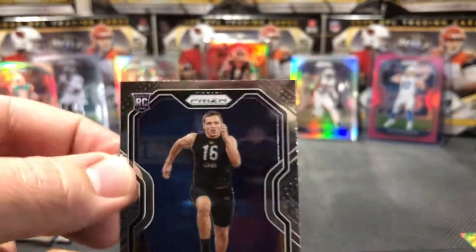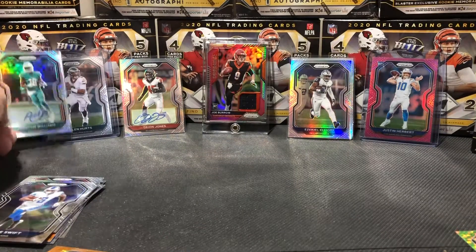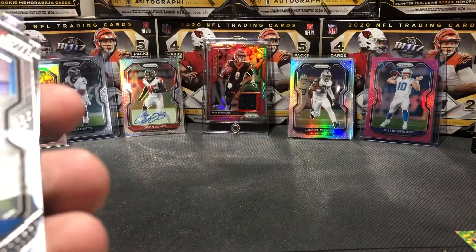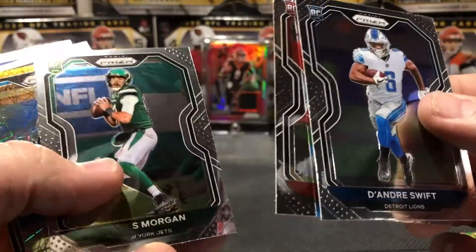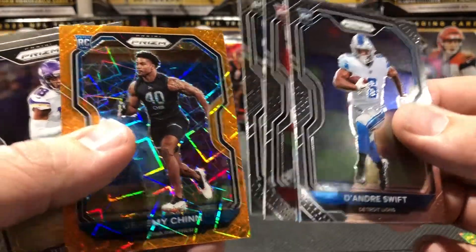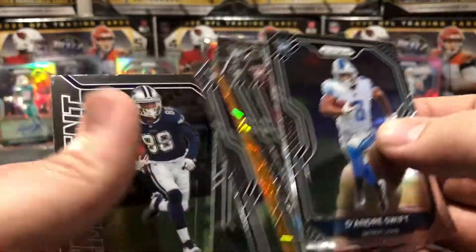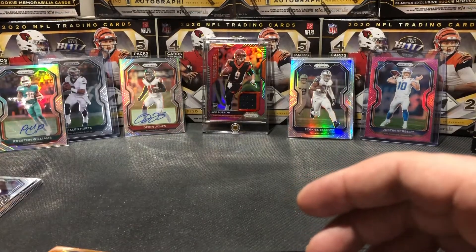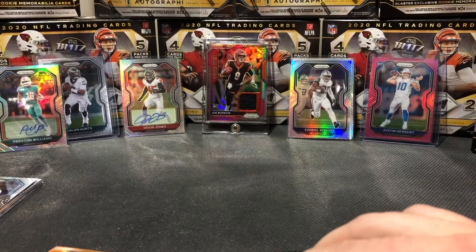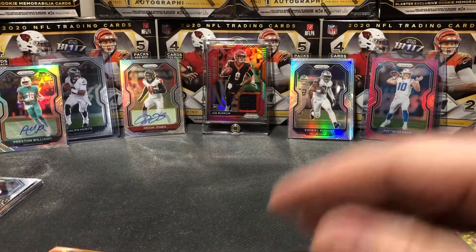All right, well that's gonna do it for our two megas and blaster openings. Nothing too out of this world - the Preston Williams got me, I was hoping for a little more out of that. But we got our two autos, a nice silver Ezekiel Elliott, a nice looking DeAndre Swift. Jawaan Taylor, James Morgan, Jeremy Chinn, Justin Jefferson - this is a good one, this guy's gonna be doing things. Henry Ruggs and a CeeDee Lamb. Thanks again for coming to Kelso's Cards where we rip all kinds of cards. Hopefully we get some more heated pulls in future videos. Come back tomorrow for another double mega blaster opening, and if you haven't subscribed please do so and click the like button - it helps with the YouTube algorithm. Thanks, have a good day!